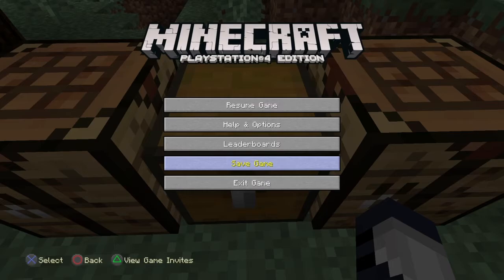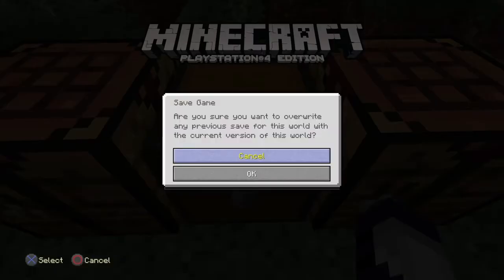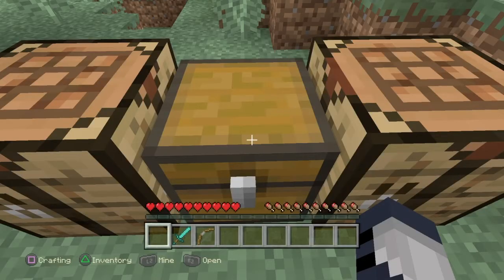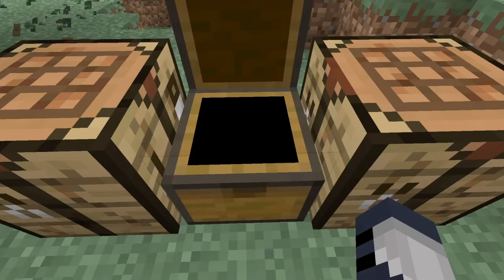Enable auto-save. And then I'm going to enable auto-save. And then you get out of that. You open the chest and then you close the chest.